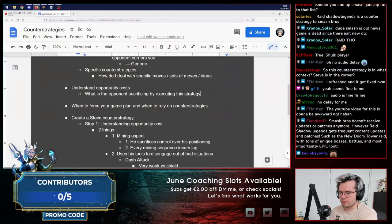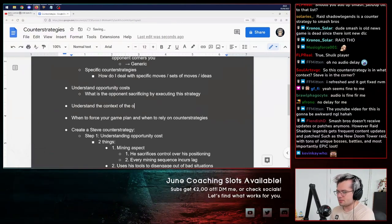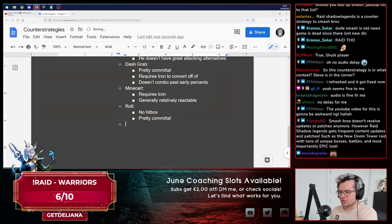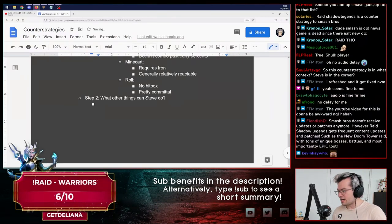What we need to understand now is the context of the option in terms of the opponent's other strategies. If we're thinking about how to deal with Steve mining and trying to counter our pressure, we need to understand what other things Steve can do. The most obvious one being getting close and CQC — close quarter combat — to death: run up, up-tilt, and pressure you.